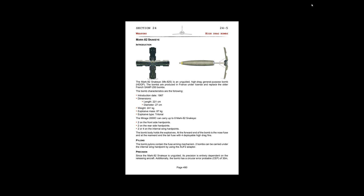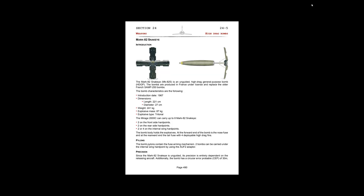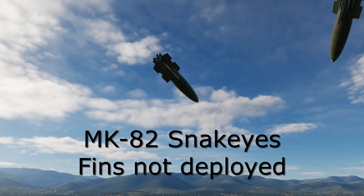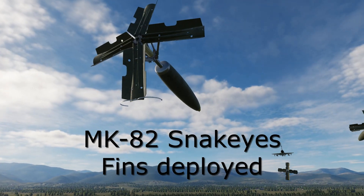The next bomb is the Mark 82 Snake Eye. This bomb uses high drag fins to slow it down. The Mirage could carry up to eight of these. This is an unguided bomb, so accuracy remains as mentioned before. It also has a nose and tail fuse. Special note: some planes in DCS can use the nose fuse option to turn a high drag bomb into a low drag bomb. This is not an option in the Mirage, so it will always deploy a high drag device.